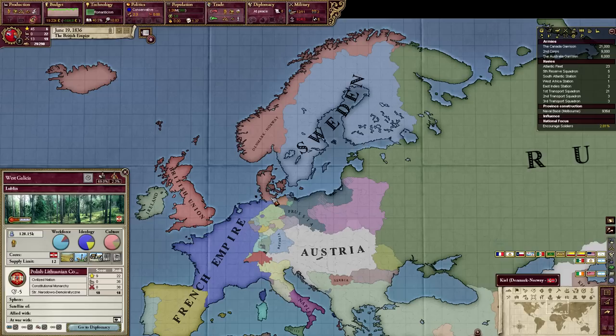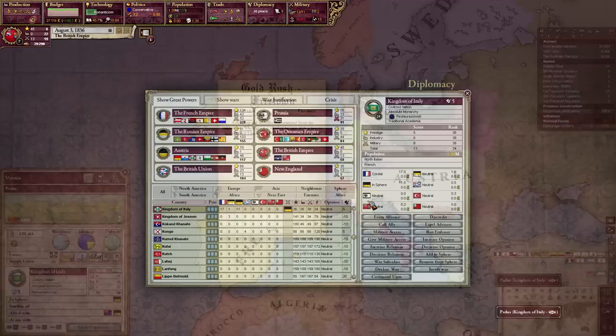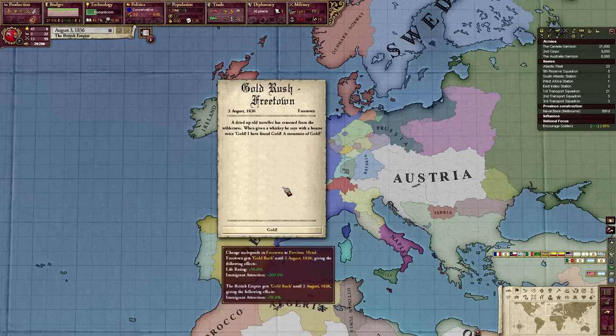So to go over some of the history: the Polish-Lithuanian Commonwealth joined the French because the French were their primary supporters and they got a gigantic chunk of territory. Prussia was basically pushed back to its very beginnings. Austria did pretty well. Murat, the King of Naples, did quite well. There's also a gold rush event — a traveler returned from the wilderness saying he found a mountain of gold. This changes goods in Freetown to precious metals, with a 300% immigrant attraction bonus and a gold rush buff for two years.